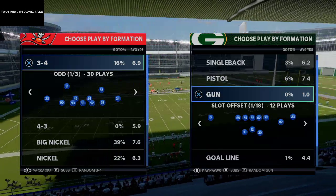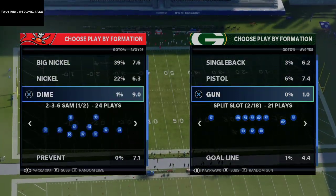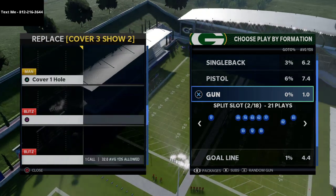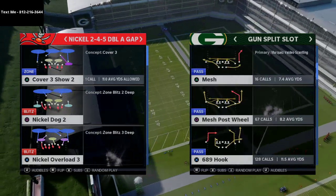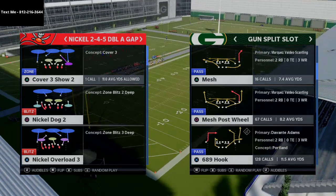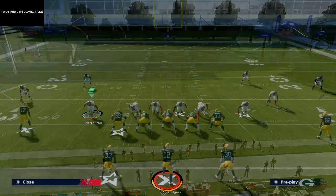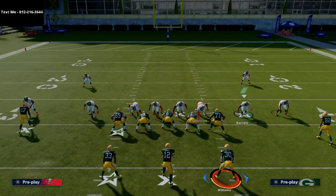For today's video, we're going to look at this route combination from the Split Slot in the Arizona Cardinals playbook, which is really effective for beating the blitz and for some nice run plays. The play we're going over is Mesh Post Wheel. You get these nice wheel routes to the backs out of the backfield. We come out in a standard mid blitz with press coverage — both running backs are on wheel routes, and you have crossing routes to your interior receivers.